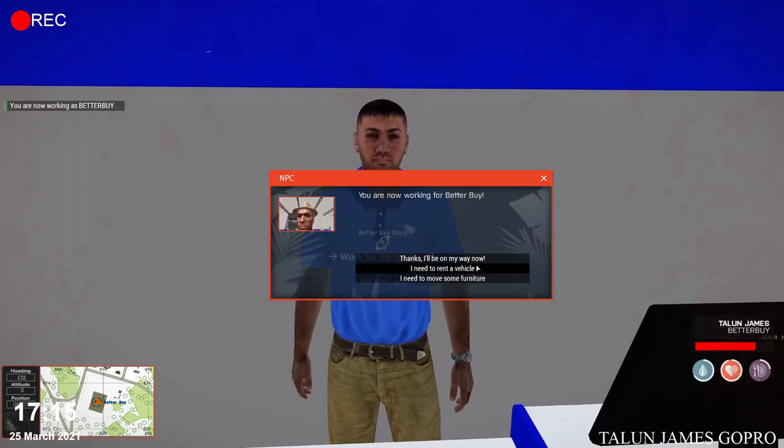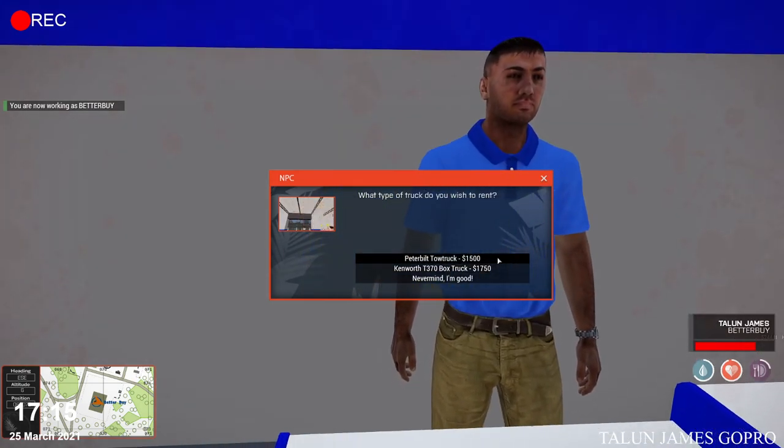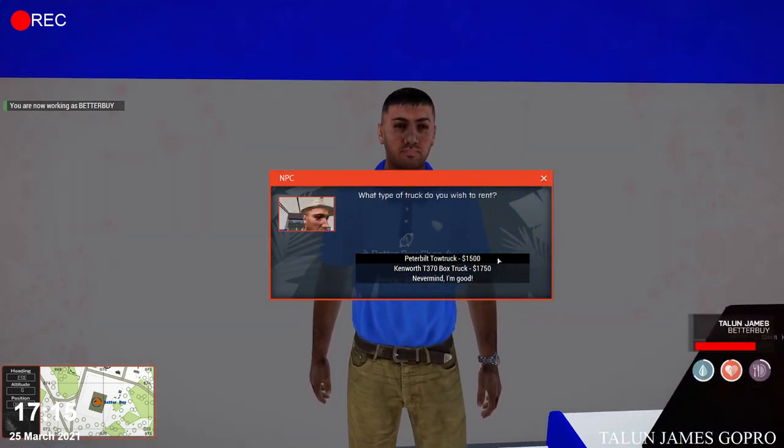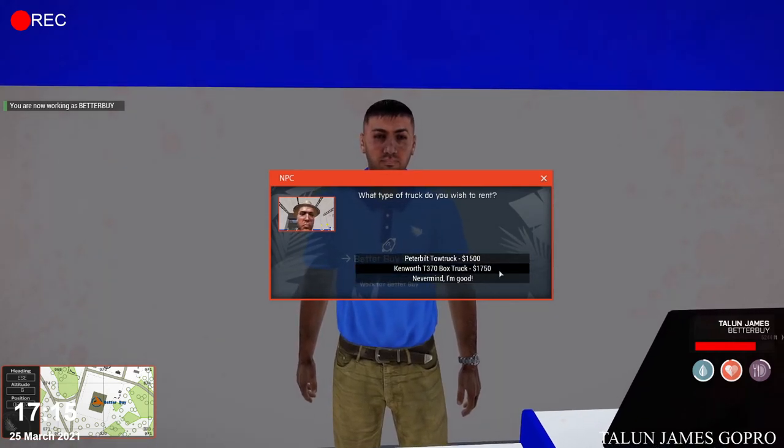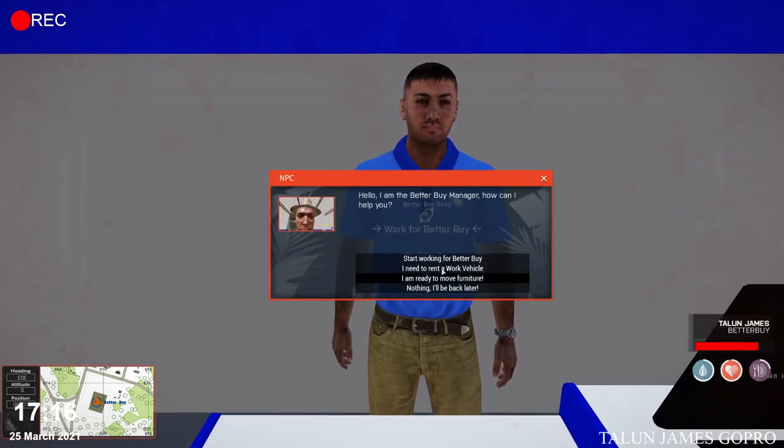Once you do that, go ahead and select Rent a Vehicle. On these options, you should only pick the Peterbilt tow truck. Currently, the box truck is a bit janky and is not really recommended for anyone — you could definitely crash. Go ahead and choose the Peterbilt.